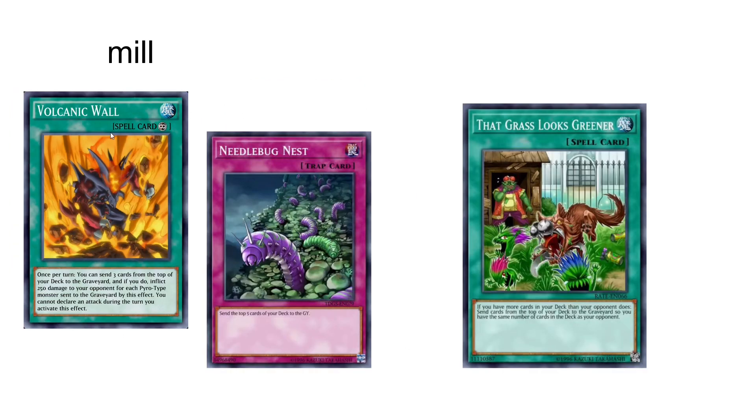We also have some mill cards. Volcanic Wall is a pretty good mill card — you're basically just sending three cards, you're never getting the effect. Needle Bugnest is also a pretty good card that you want to play, basically mills five. And That Grass Looks Greener, of course, because how else could you play the deck without this card?